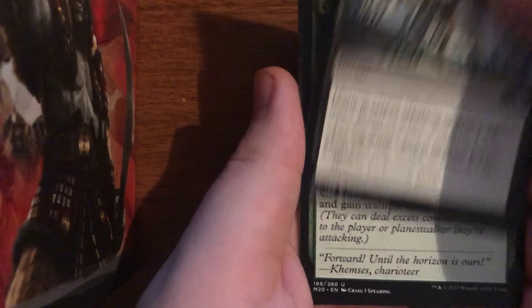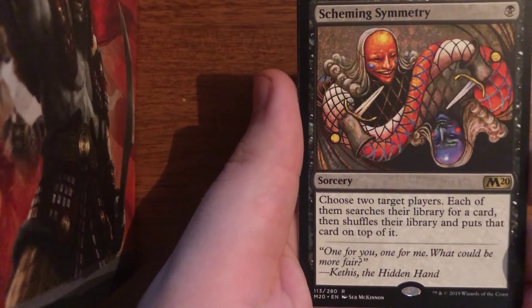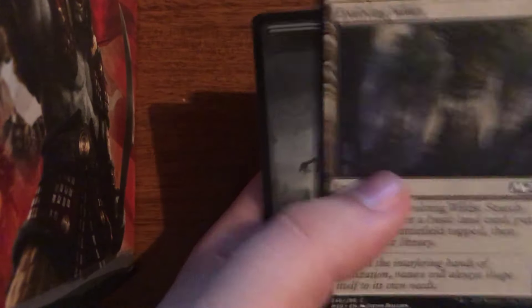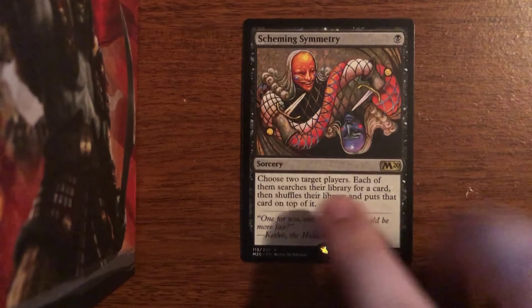Most of these Cavaliers are actually pretty sweet. Even the white one — even though it's the cheapest, I still think it might be playable in EDH; it seems like a fine card for that format. We've got Unchained Berserker, Noxious Grasp, Overcome, and Scheming Symmetry. It feels like we have a Foil — oh wait, no, it's just an Evolving Wilds. That was unfortunate, it felt like we had a foil there. Scheming Symmetry we will take; I believe it's like $4 right now.